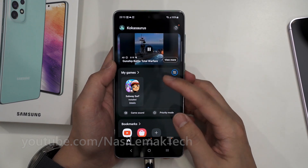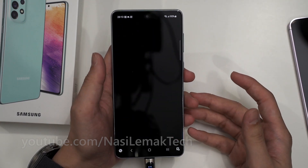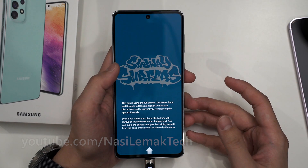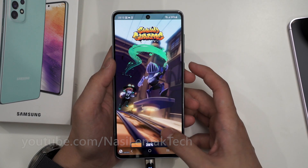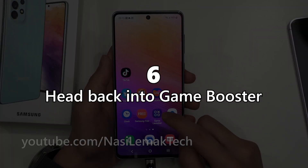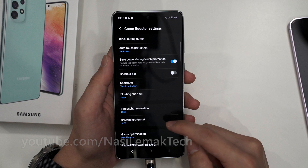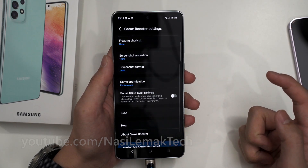Tap on a game to launch it, and then the next step is that you can actually immediately quit the game. So that's what I'm doing now. If we head back into Game Launcher, tap More, and go to Game Booster, that option is now there and we can enable it.